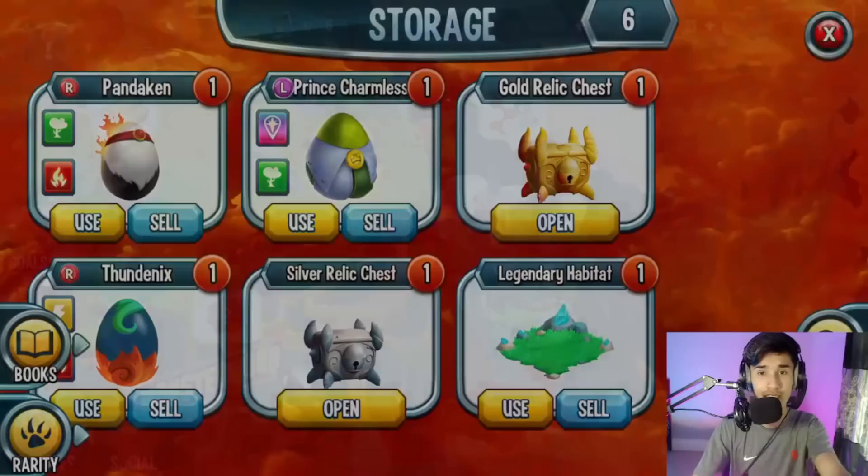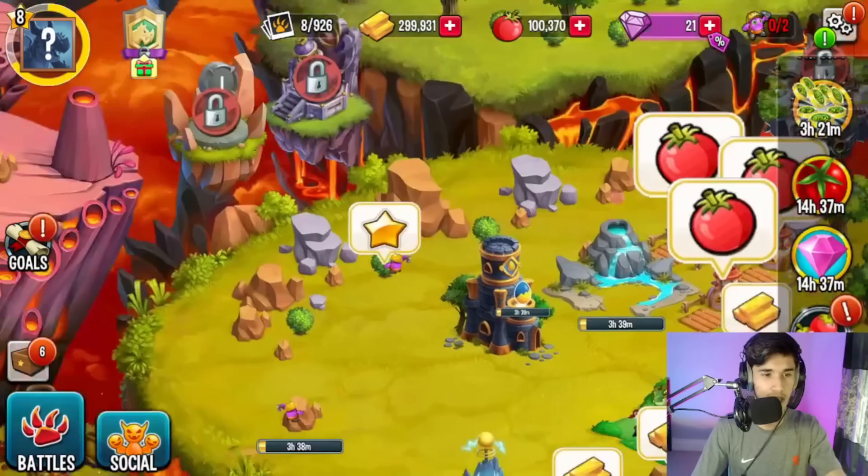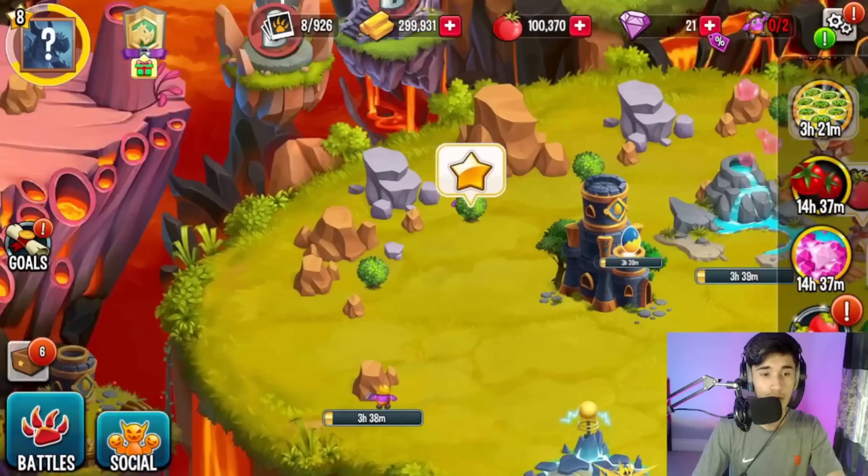We're going to head over to our storage. By the way, I got Tundinx — I got him from that one free reward. If you watched my first episode, they give you a login reward 24 hours later. I thought I was going to get that epic monster but they gave me Tundinx instead. I don't know if I should hatch it right now since my hatchery is busy, and soon I'll hatch Prince Traumas.